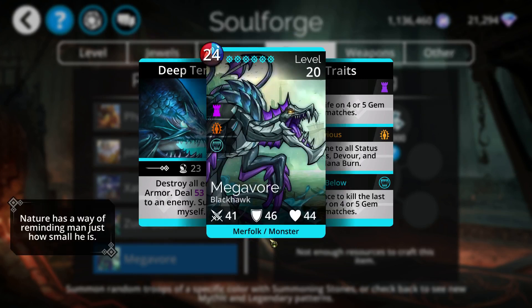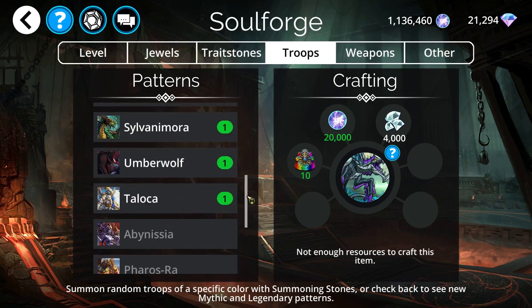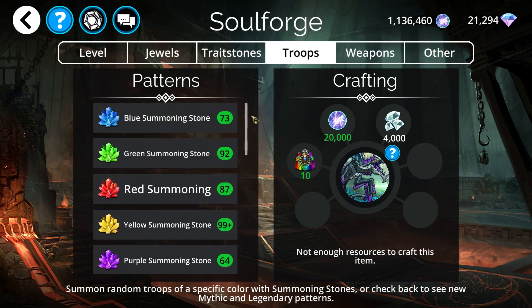Megavore — definitely recommend it. If you already have Pharos Ra but don't have Megavore, definitely get Megavore. Or if you're in a situation where you've already got enough souls that you're happy crafting or upgrading a lot of your troops even without Pharos Ra, and you simply want to do a lot of damage with a good mythic, Megavore is the one to go with. Those are my recommendations this week, guys. Thanks for watching, as always. Later.